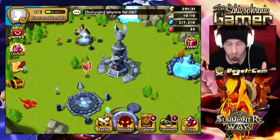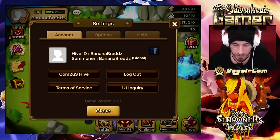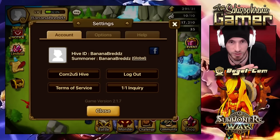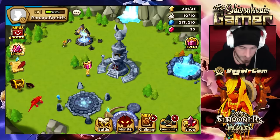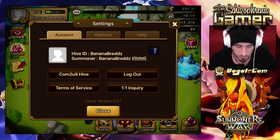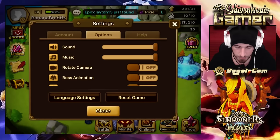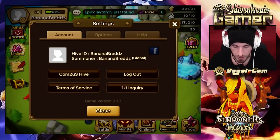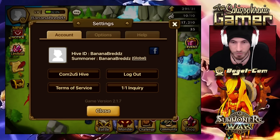I'm going to show you real quick exactly what I'm talking about. If you click on the top right hand on your summoner name — it doesn't have my mouse cursor, that's fine — we click on, like, level 1. You go to your settings. If you guys have not been here, go check it out. You can see your Hive ID and all that good stuff. You can log out.